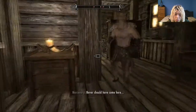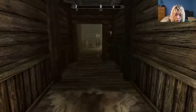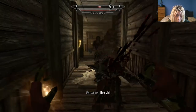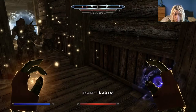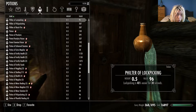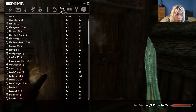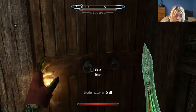Oh shit balls. Never should've come. Should I load or should I not? Hold on - let's call out our spectral assassin. Who's here in hell? Hold on - how do I enchant my weapons? Do I need to be at an enchanting table or what? I haven't done this before. What are we looking for? I think I need to be at an enchanting table.